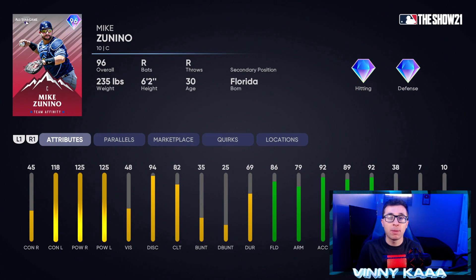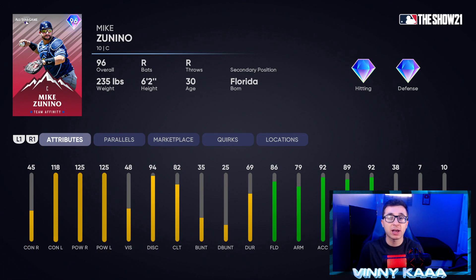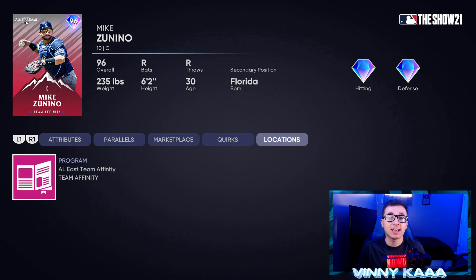At number 6, we have the 96 overall Mike Zanino from the Team Affinity Season 3 program. If this card had better contact against righties, he'd be higher — probably a top 3 or 4 catcher in the game right now. But with only 45 contact against righties, he's probably unplayable, especially at higher difficulties like Hall of Fame or Legend, where that PCI size will be extremely small. 118 contact against lefties is really good though, so if your opponent's starting a lefty, maybe throw him in the lineup. 125 power against both righties and lefties is obviously excellent. He's also a good fielder: 86 fielding, 79 arm, 92 arm accuracy, 89 reaction time, and 92 blocking. 38 speed. But without that contact against righties, that's why he's here at number 6.